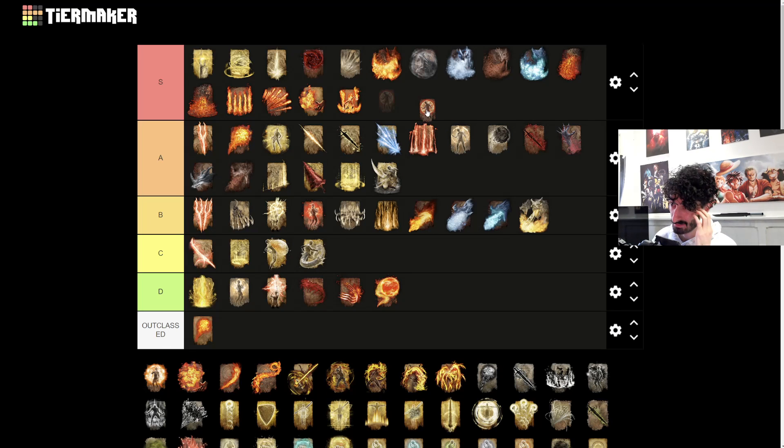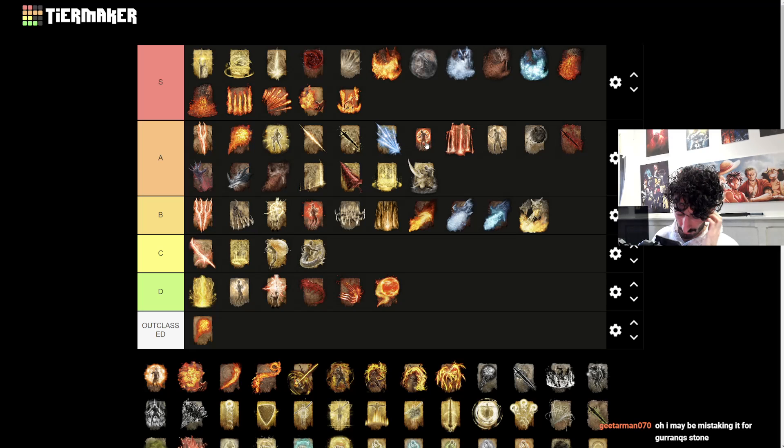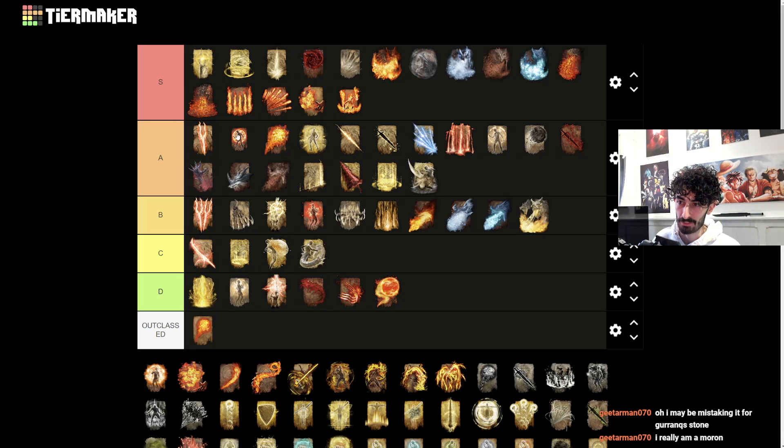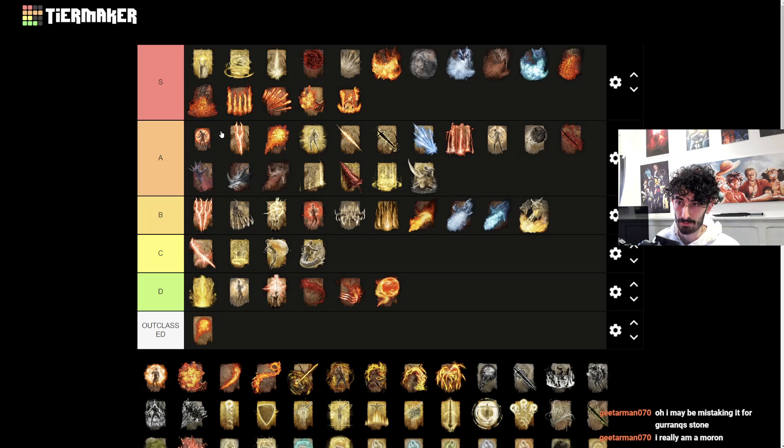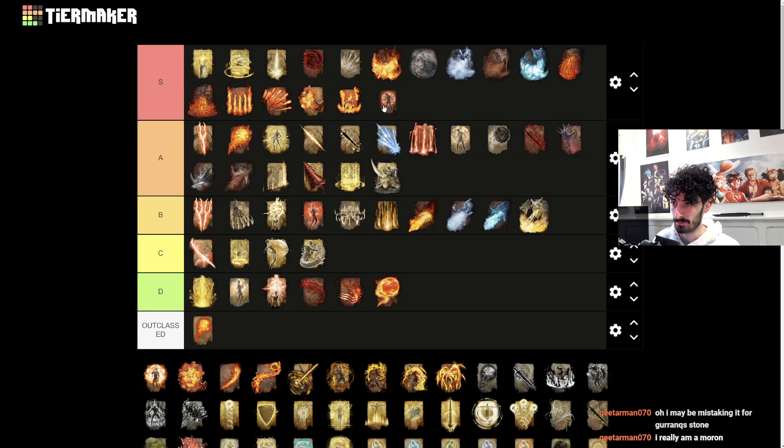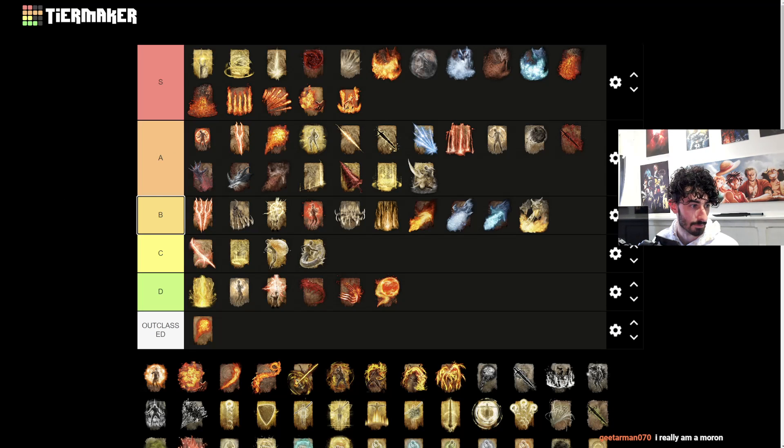Flame Grant Me Strength - I cannot put it in S tier because it only lasts 30 seconds. It still buffs your fire and physical damage pretty well, but it only lasts 30 seconds. If it lasted a bit longer I'd put it into S tier, but it really doesn't. It's good for dueling I guess. A tier is where it goes.